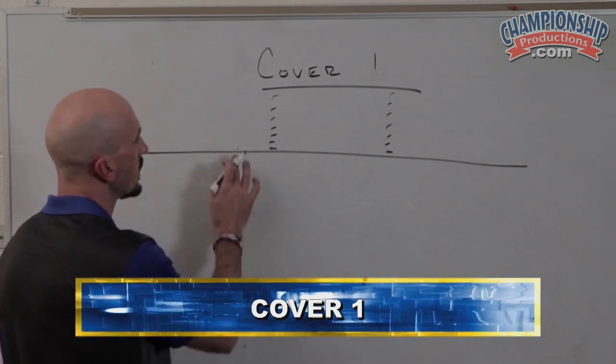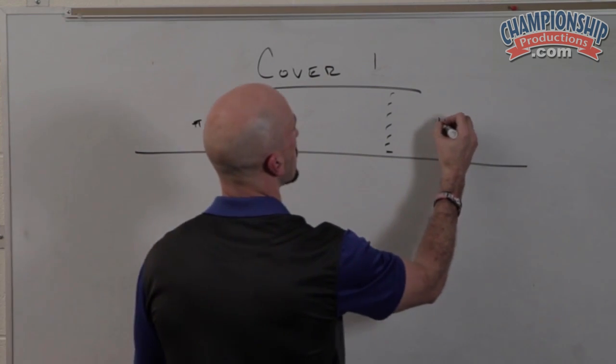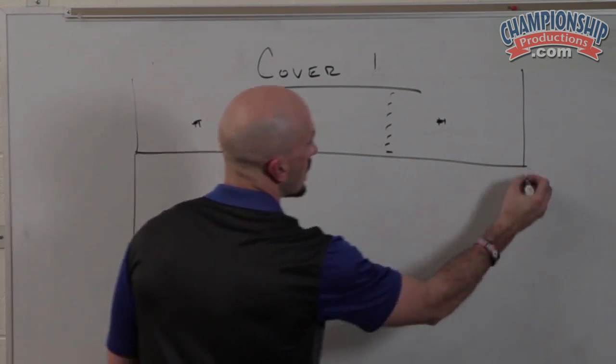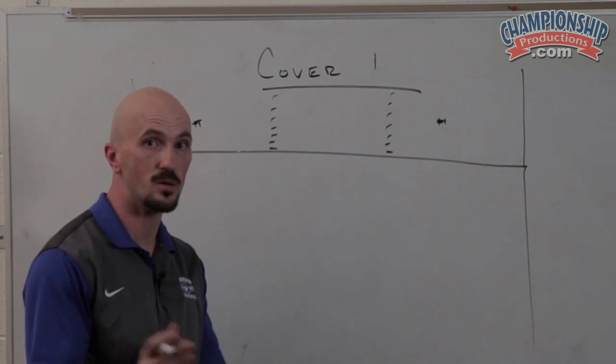Cover One has the same dividers as pattern match Cover Three. It has the same dividers, but we classify a low hole and a deep hole.